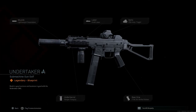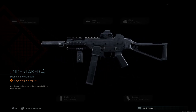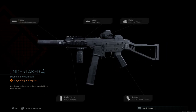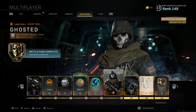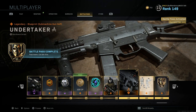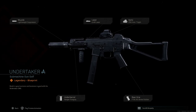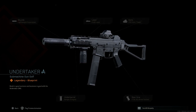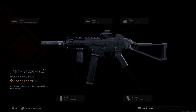Here you can see the final design for the Undertaker blueprint of the Striker 45. In real life, the Striker 45 is the LWRC submachine gun — it is not a UMP — but with this Undertaker blueprint, unlocked at tier 100 of the battle pass, you can cosmetically transform it from an LWRC into a look-alike for the UMP 45.